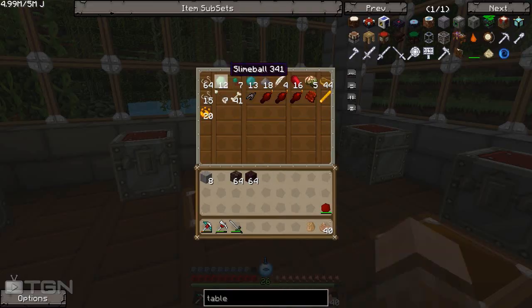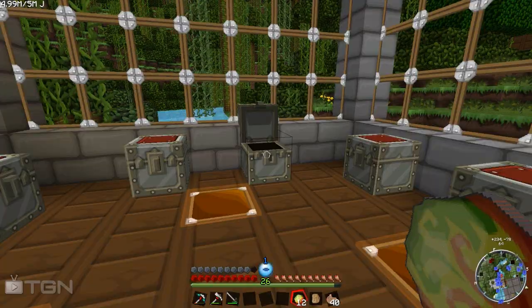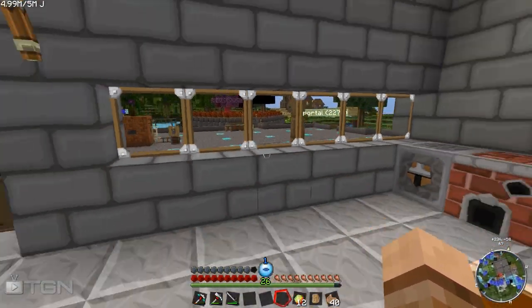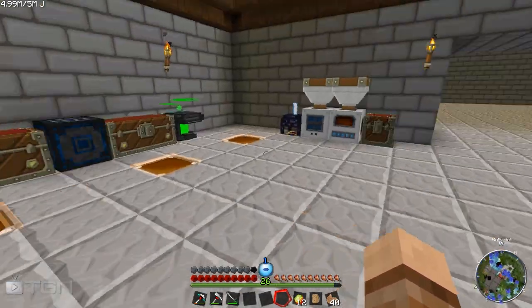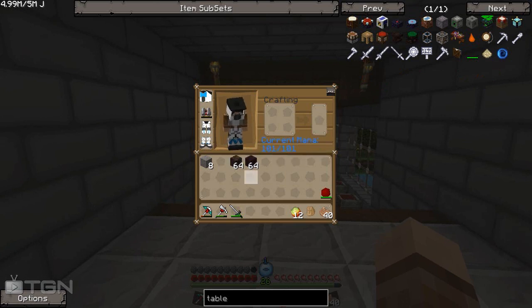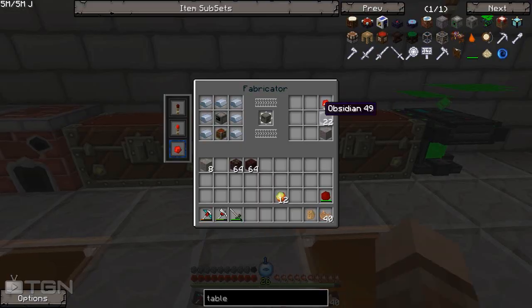We're going to go ahead and finally finish off this guy. We're going to make all our magma creams — going to pop them in there. It's probably going to get night time soon so we need to be a little wary of that. We've got all our nether brick, our soul sand, and our magma cream, so let's see if this is all the stuff we need.